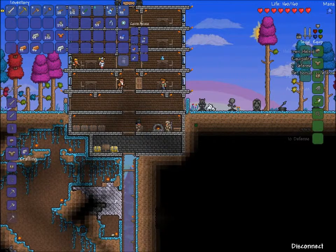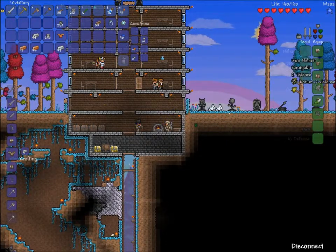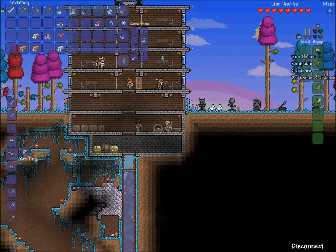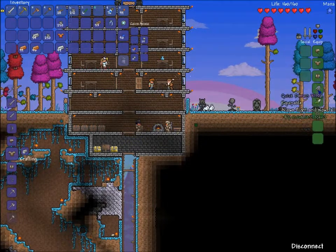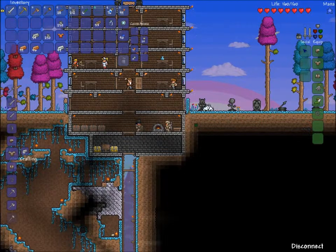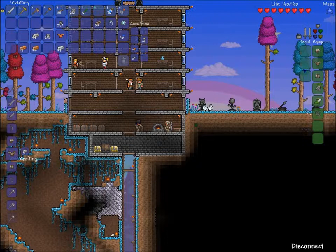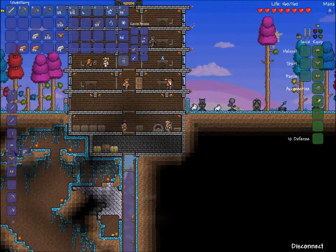Funny thing about the social slots is — you see, you can still wear your hat, but you have the defense points of your helmet. The green is the equipped section, that's where you get your defense from. And then the three light green slots — if you put it in there, you will wear it over your armor, but it won't actually defend you from anything.